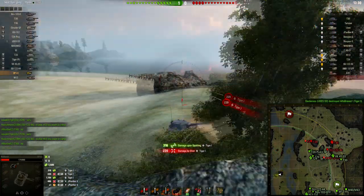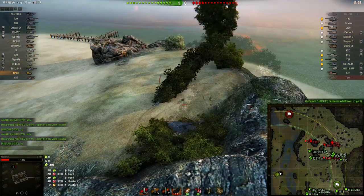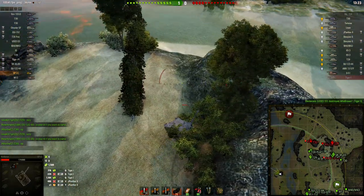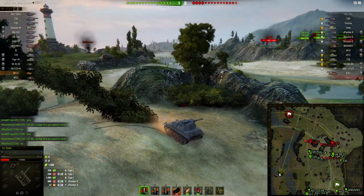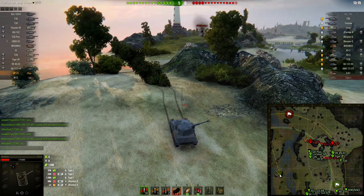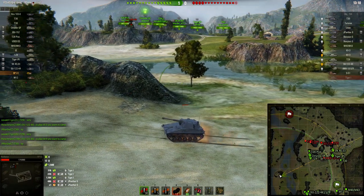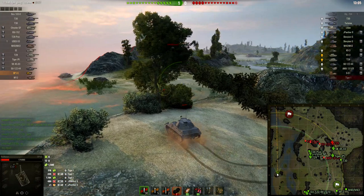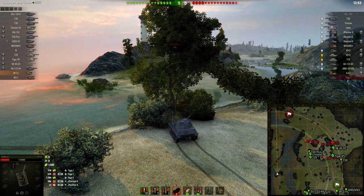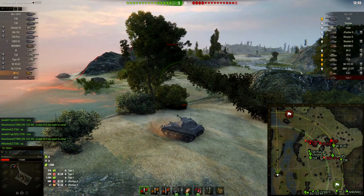Ultimately what you want to do is sit in this bush. You don't want to take it the way this player did — swing around wide, come up along this rock and drive straight into this bush. Anything that drives down this way or along this way you'll be able to spot. Don't shoot — let your tank destroyers sitting back here and your artillery support you. It's not atypical to farm two to three thousand damage from this position if you play it right, but patience is key.